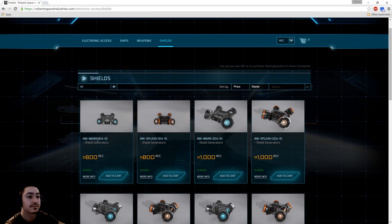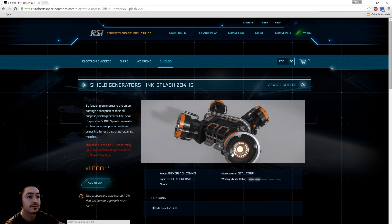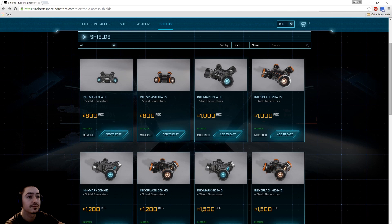The shield 104 is a tier 1 or class 1 shield. 204 is a size 2 shield, 304, 404 — you get the idea. For the Mustang, you can purchase a size 2 shield. The difference between the two shields is that one is better against direct fire weapons — the ID is better against direct fire — while the IS is better against splash weapons such as missiles.